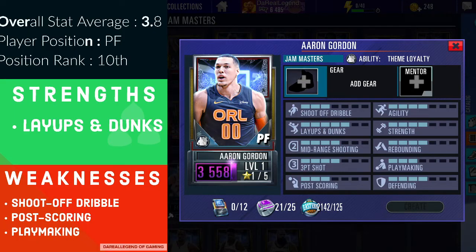Now let's get into Amethyst Aaron Gordon. He has an overall stat average of 3.8, his position is power forward, and among Amethyst power forwards he is ranked 10th. His strength is layups and dunks; his weaknesses are shoot-off dribble, post-scoring, and playmaking. I use him on my team as my Onyx power forward — just until recently when I got a Marcus Aldridge — and Aaron Gordon is my highest upgraded power forward. He isn't bad at all.